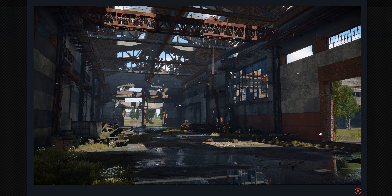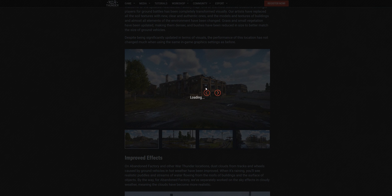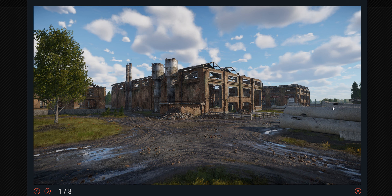We've got scenes like this which look entirely new. You can see the puddles and reflections - all of this is definitely not what abandoned factory looked like before. Everyone's favorite place to duke it out, where the A point always is, is up here somewhere. This looks relatively similar, but you can see how much the detail has increased in the ground and the rubble and all that kind of stuff.